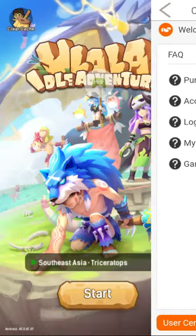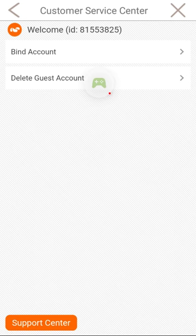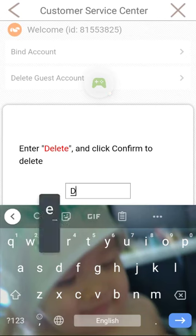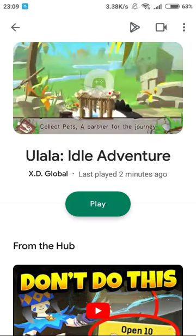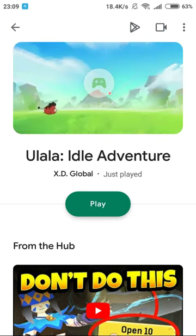Actually, not the Service Center — you're going to click on the User Center. It works for every server and every region. You can see you can bind an account, and you can delete the guest account. Type the word 'delete' to confirm. That's how you clear your Ulala account.